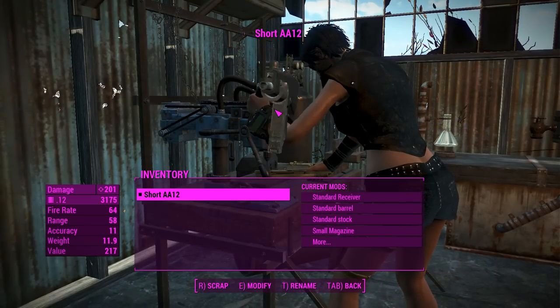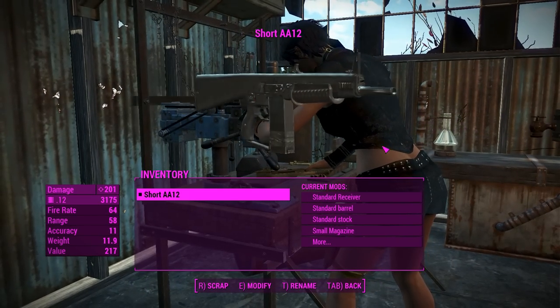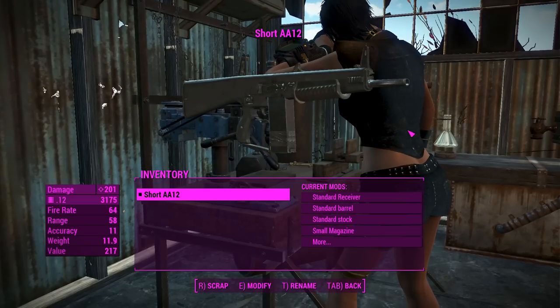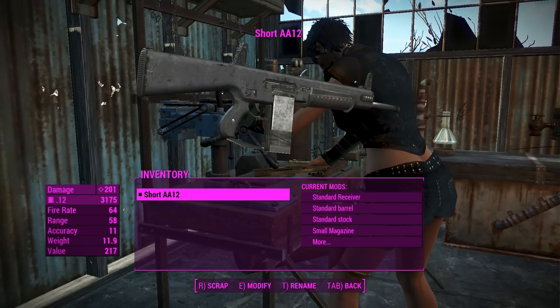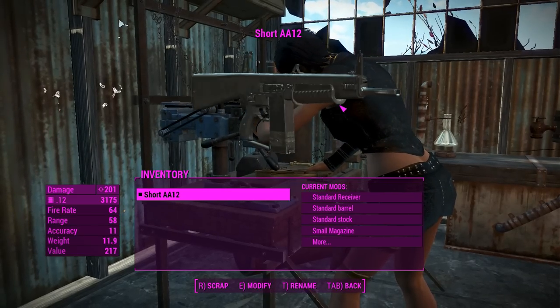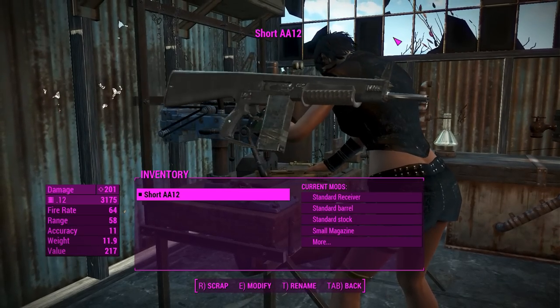Hey, this is Captain Fade Transition and this is the AA-12. This is a highly customizable standalone shotgun complete with animations. The AA-12 in and of itself is a pretty iconic and recognizable weapon, characterized by its ease of use.